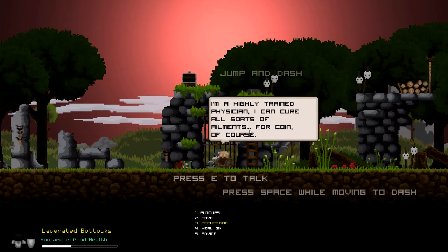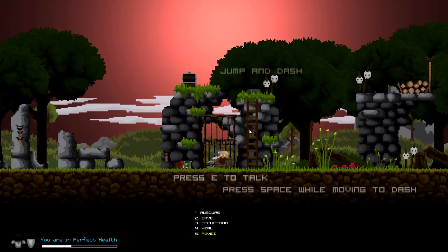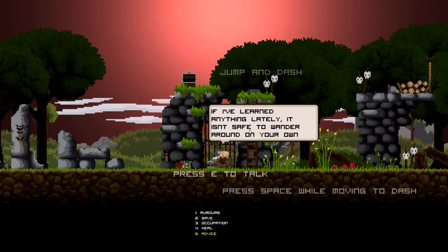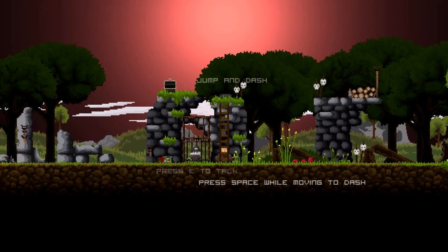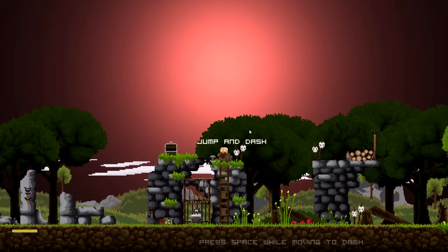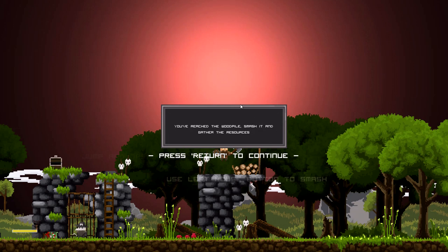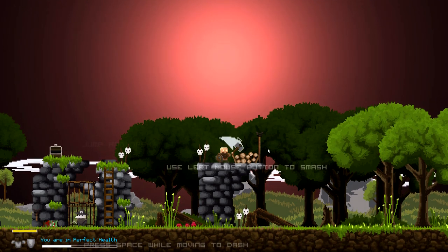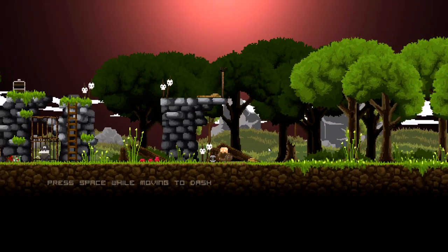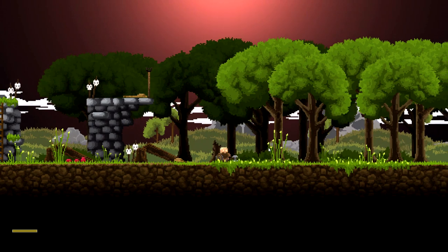Thank the heavens - they were going to eat me! He's a trained physician. He could heal me for two coins - let's do that. His advice: it isn't safe to wander around on your own. Press Space while moving to dash jump. The first little bit here - this is what I mean by the controls being super difficult. It takes some getting used to when you're used to the Space button.